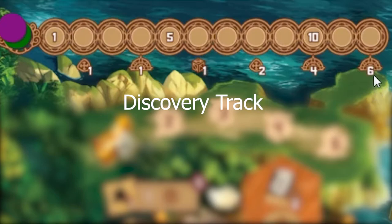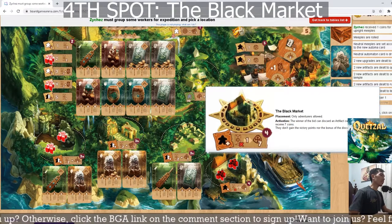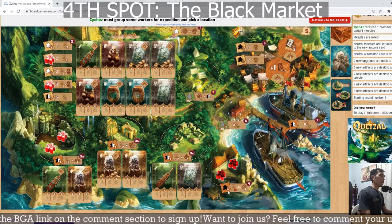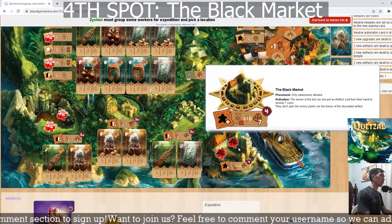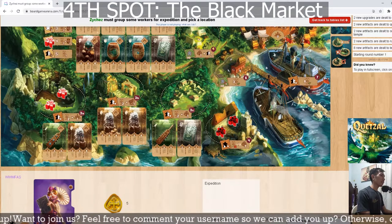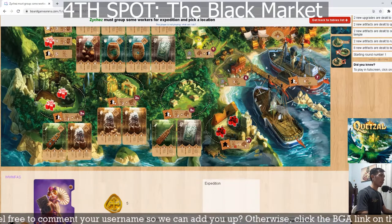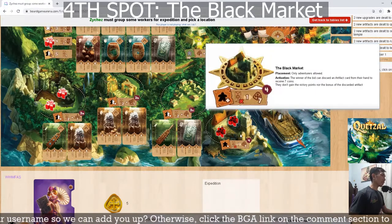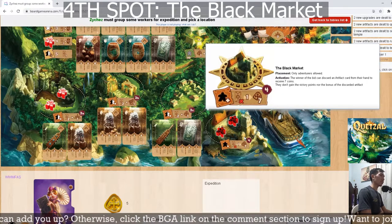On the fourth space, you can only place black meeples. If you want to kick out the red player, you must place at least 3. This is essentially a bidding spot. The reward here is the ability to gain 7 coins by discarding one of your cards.